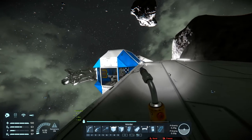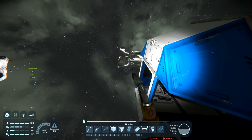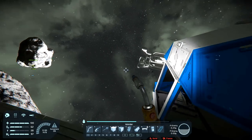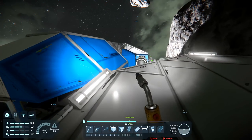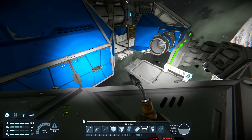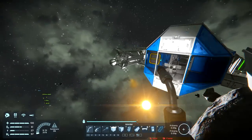I'm slightly concerned that the drill heads are a little bit too close to the front of the ship - I'm just going to end up ramming asteroids and destroying half the front. But we will see. I want to put the second drill on before we go out as well. I want to complete both drills.